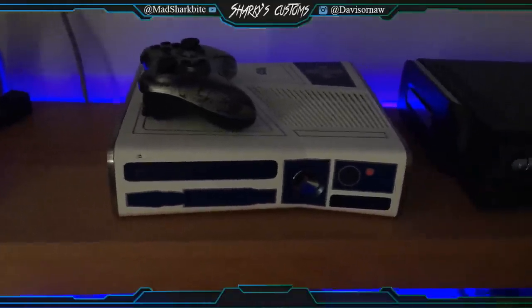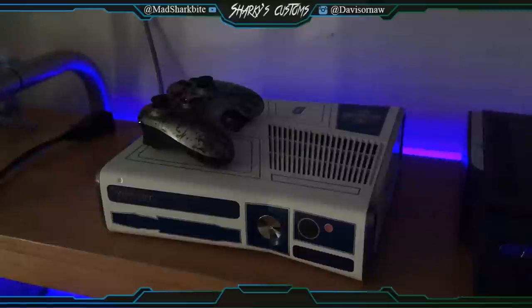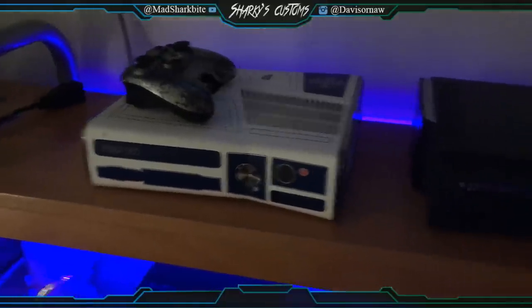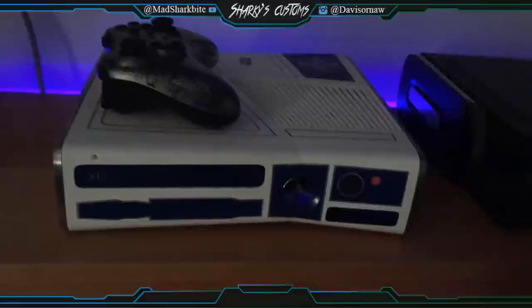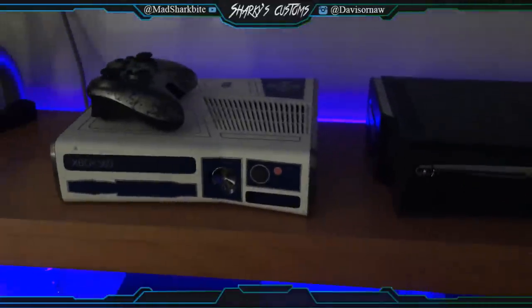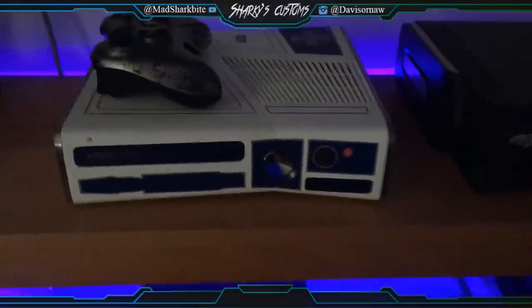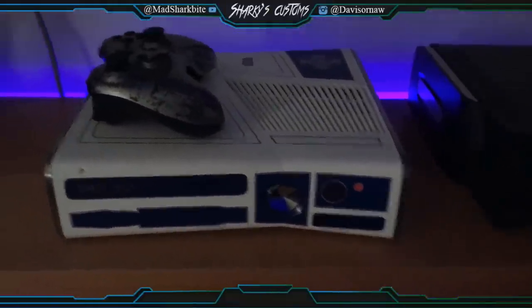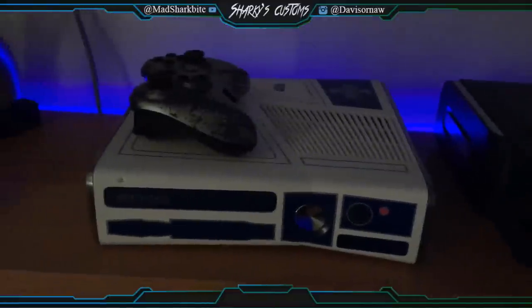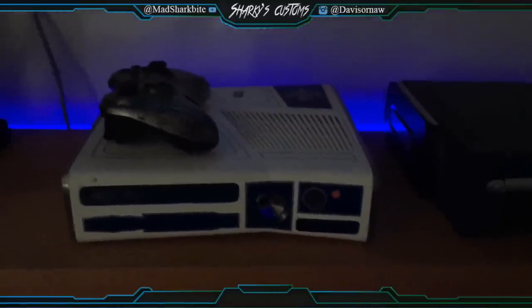This console has a KV flashed to the NAND. There are other methods to use a KV, like putting it on the hard drive. This console still has its original KV flashed. When you put another KV on, it changes the serial number, telling Microsoft it's a different console. The stealth server and the KV are two different things — the stealth server gets your console online, and the KV is your console's identity itself.